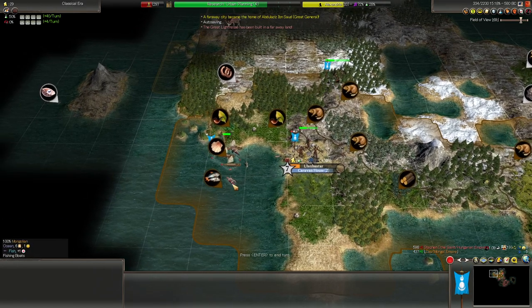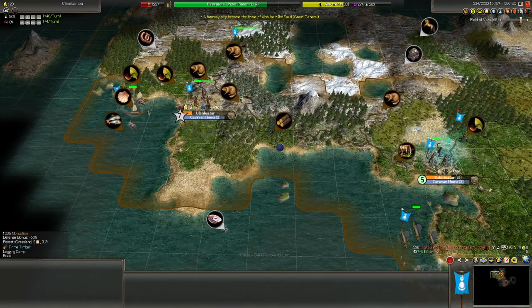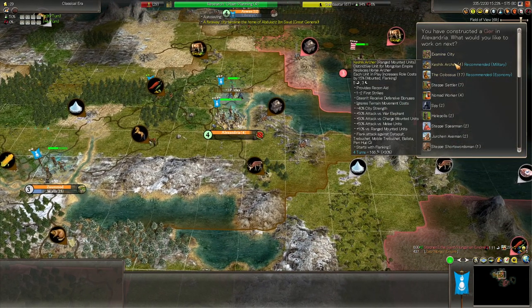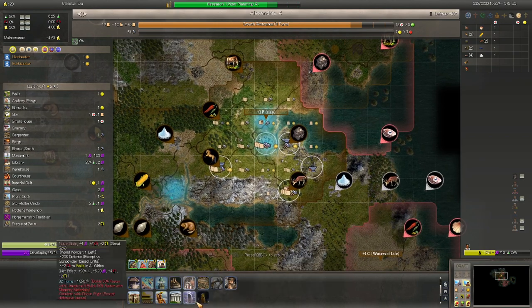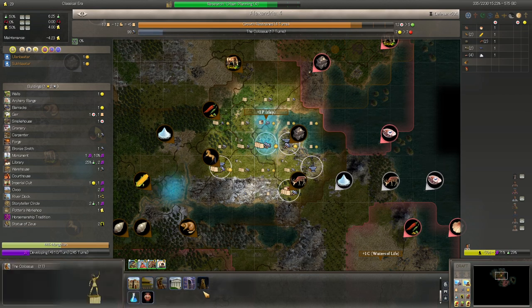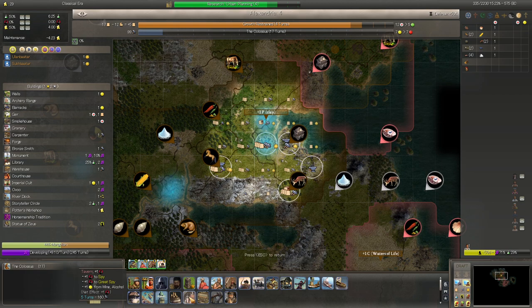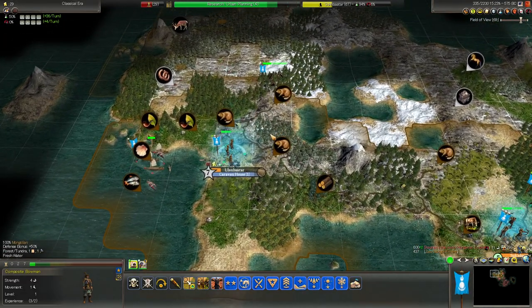Lighthouses or the Colossus — more like something we'll build in our capital since it can work these sea tiles. Not that important since my capital doesn't have great production. 17 turns — it's still an option. We don't really have much else to build in this city, so yeah, let's shoot for it. Worst case, we get a bit of money.